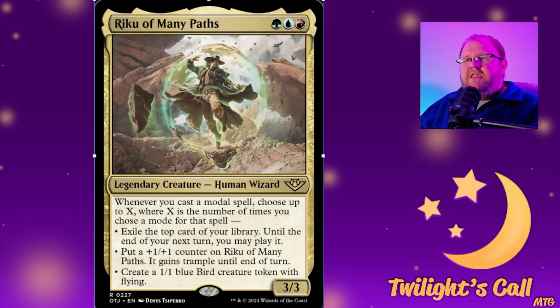Then we have the return of an old legend from some of the earliest pre-cons in Magic the Gathering: Riku of the Many Paths, for green, blue, and red — a 3/3 human wizard. Whenever you cast a modal spell — this is the first time modal spells have ever been mentioned on a card — choose up to X, where X is the number of times you chose a mode for that spell.